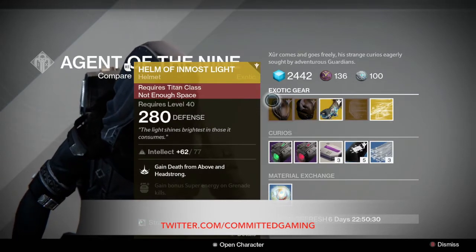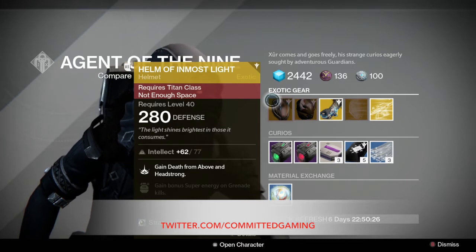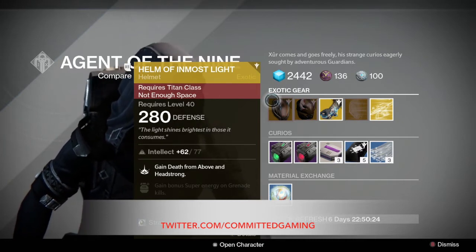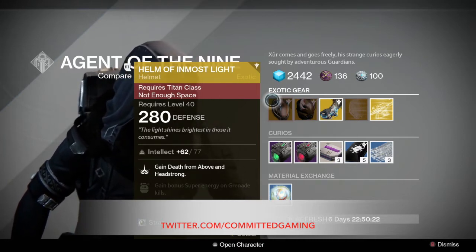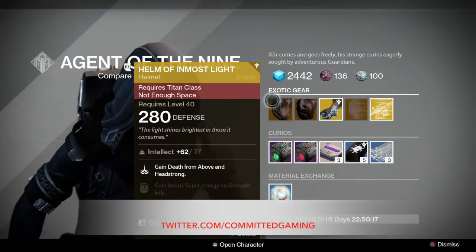We have the Helm of Inmost Light for the Titan. It's a good striker helmet. It allows you to spec in the death beam above and headstrong, which is pretty nice. It goes to you automatically, so that's cool, but it's not the best. There are other things for the Titan right now.